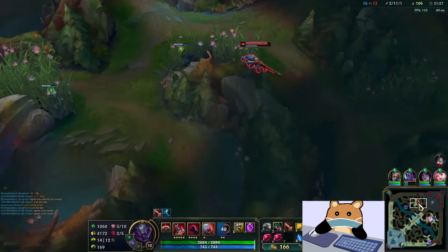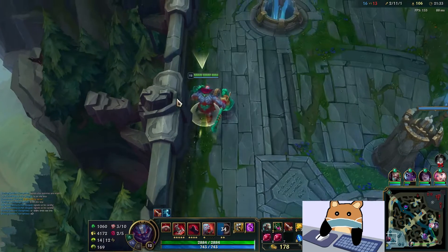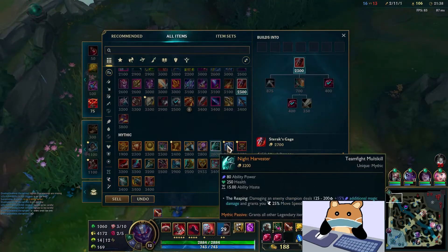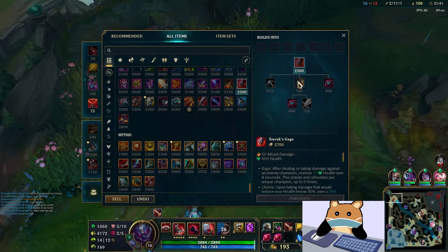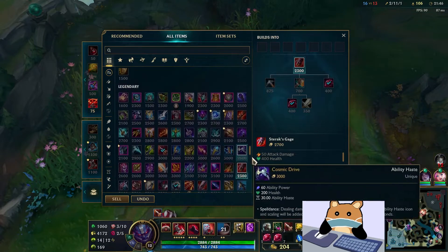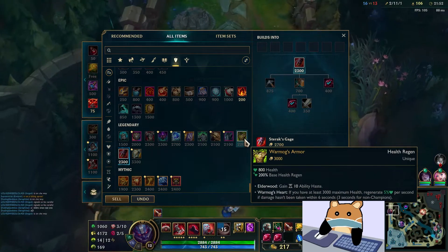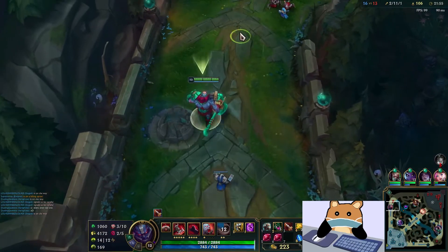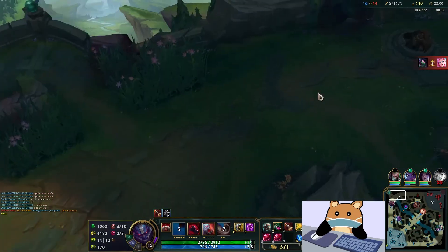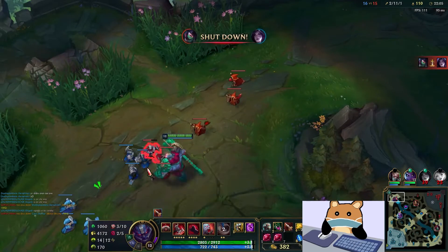That'd be incredibly stupid if I didn't buy that. Now I was thinking of substituting Sterix for Warmogs because it gives a crazy amount of HP - Warmog's Armor. I don't know why it's called armor when it has no armor, never understood that. It's probably something lore-wise that I don't know about.